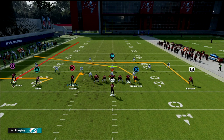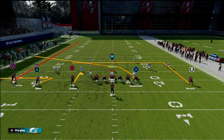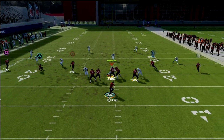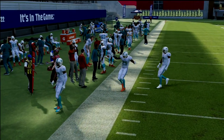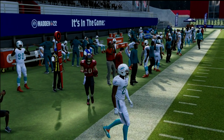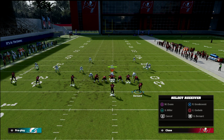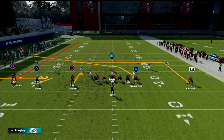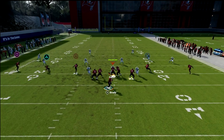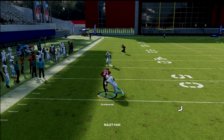Against Cover Four it's a true left-to-right read: fade to zig to crosser, hitch to in route. Fade — no; zig — yes, take the zig. That zig route is really good because it creates a triangle read on that side of the field, forcing defenders to hard flat to the left side. The problem is when they hard flat, that leaves a massive void for your crosser.